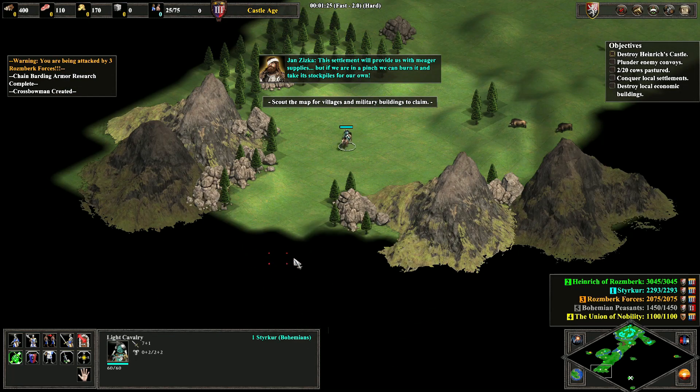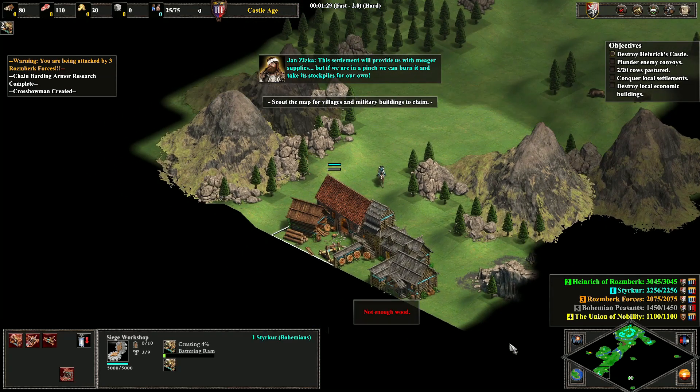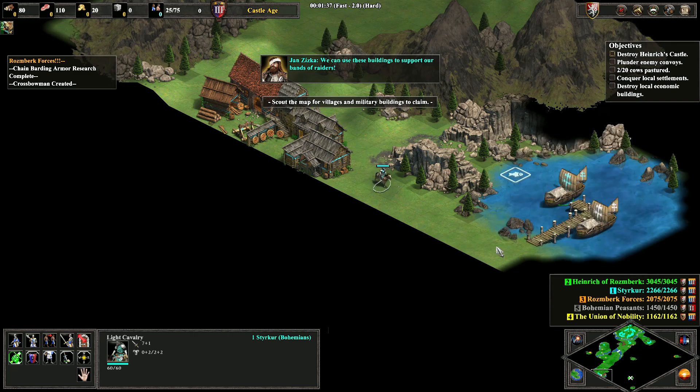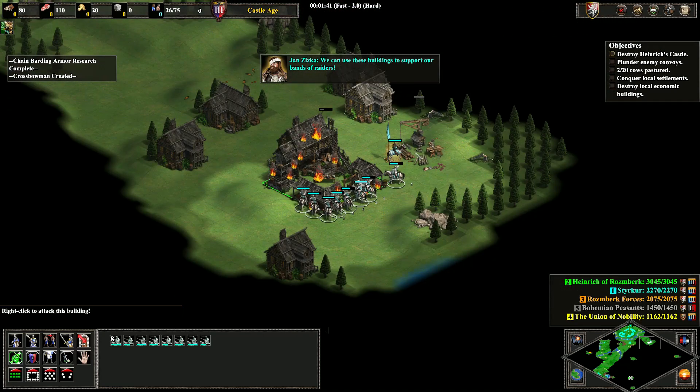Right now I'm going to discover my new siege workshop and immediately queue up battering rams, then discover that dock and just get rid of the scout because he's going to be in the way.